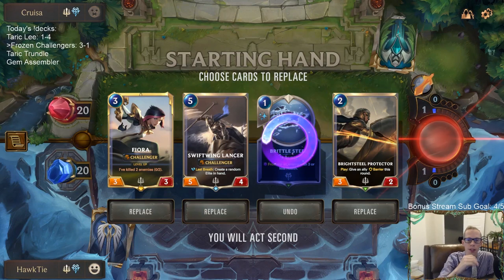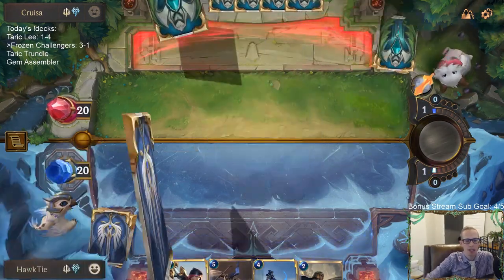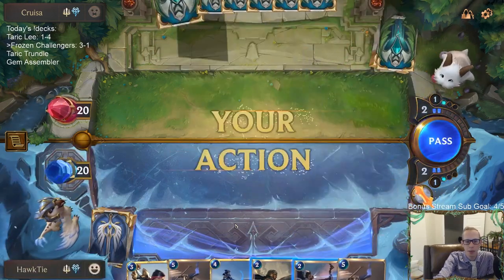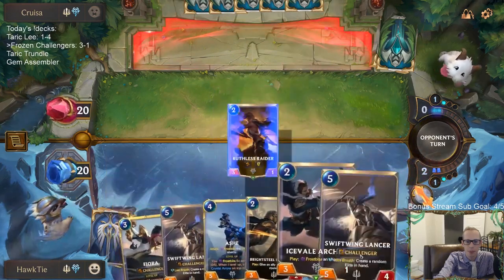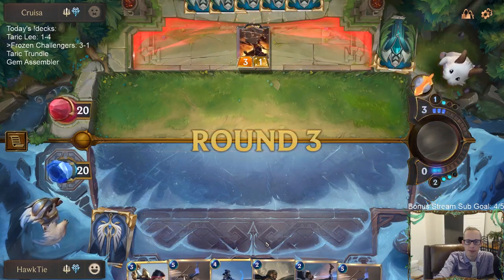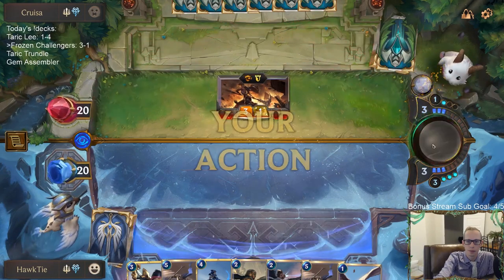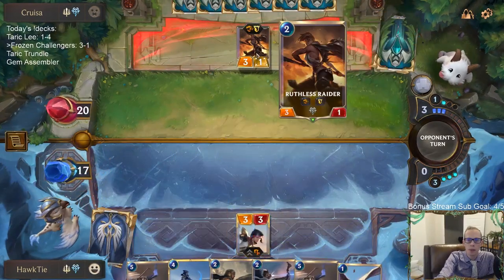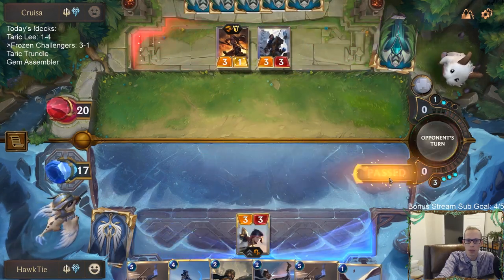Brittle Steel is still the worst card in our deck. Depending on the matchup, Brittle Steel can be like your best card or your worst card — it's the worst card against Trundle and the best card against everything else. Okay, that's a good one. I'm going to lead with Fiora. Maybe Brittle Steel would not have been the worst card here — looks like it would have been pretty good, real good. We could definitely use some spells but I guess we won't get any.